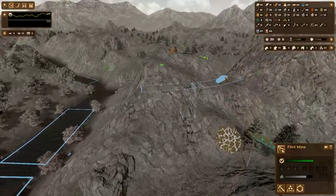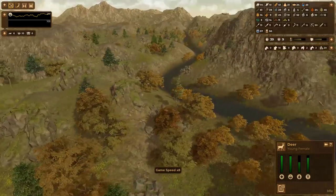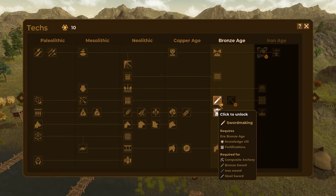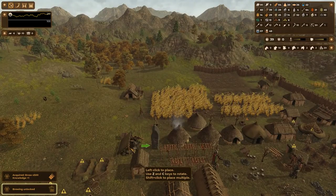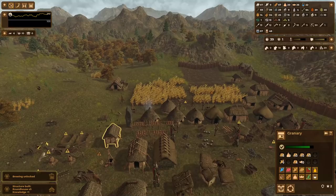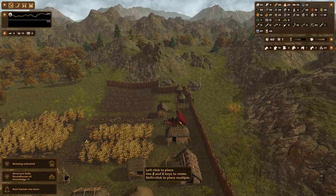At this point, what I really need is horses — I'm still looking but no horses nearby. We got our 500 straw, which allows us to get brewing or sword making. Sword making allows for better fortifications, but brewing makes people happy — so let's make them happy. I'm going to build a brewery; you're going to need a source of grain for it. Actually, let me cancel that and move it back here where we're definitely storing grain.